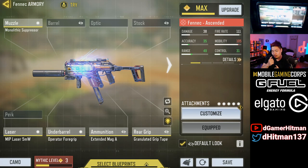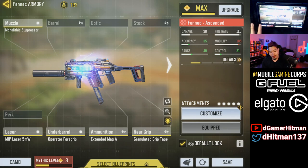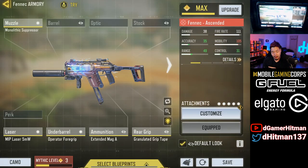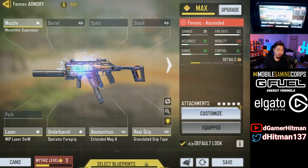For today, this is the build we are rocking: the Monolithic Suppressor to increase the range — I love the Monolithic sound, and especially on an SMG it doesn't have much downside. We are using the MIP Laser M5 MW, and as I mentioned this did get buffed recently — it used to be 11%, now it is 17%, so that's a pretty big buff.